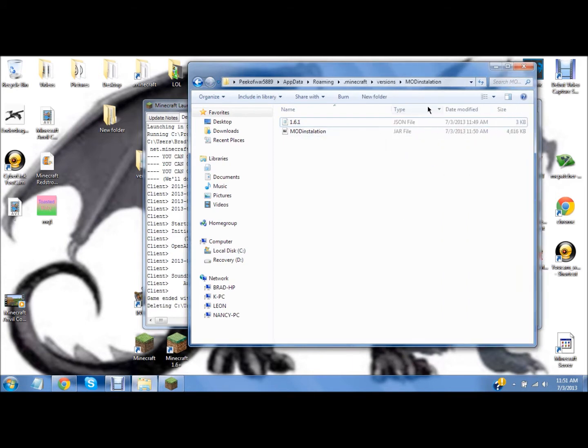I want the type to stay like this but it won't, because I want the type to be right there. You also want to rename both the jar and the JSON, and the file itself, the same exact thing.